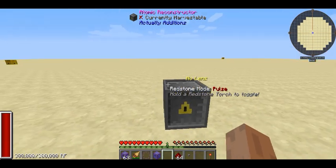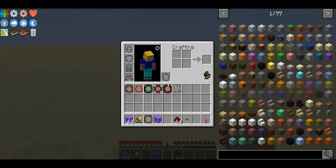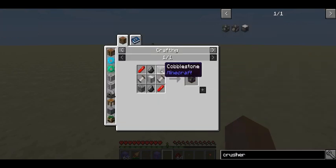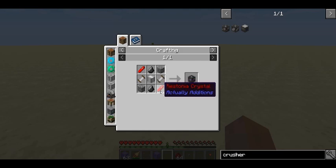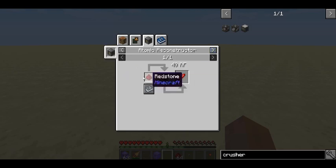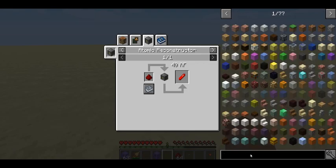The Atomic Reconstructor is pulling on one of the most fundamental blocks you will find in Actually Additions. If you look at one of the most basic recipes, for example a Crusher, which you use to double your ores, it requires basic coils and these things called Ridstonia Crystals. The only way you can get these is out of dungeon chests, or you can get them using the Atomic Reconstructor, which is what I'm going to be showcasing in this episode.